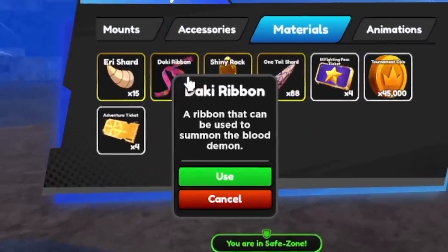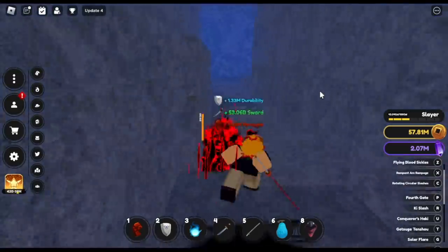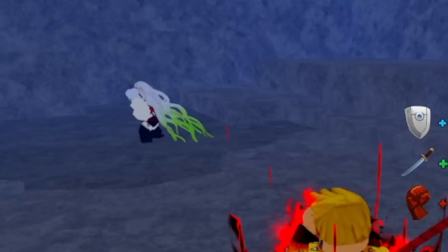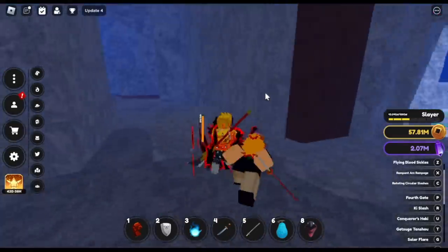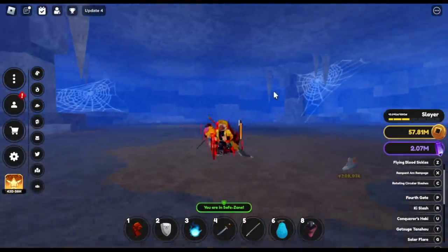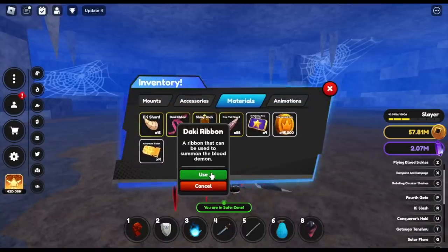So how do you obtain the Daki Ribbon? Located at the final island, there's a cave under the Bass Station. You will find Daki - yes, this is Daki. There's no more one-shot for her but you can still AFK grind her. I'm going to show you later how to do that. Once you get a Ribbon from her - that is not easy - then straight to the other room here in the cave. You can summon Gyotaro here.